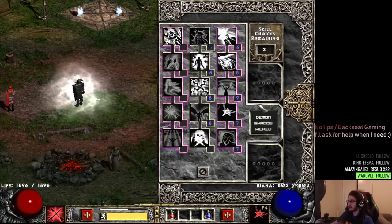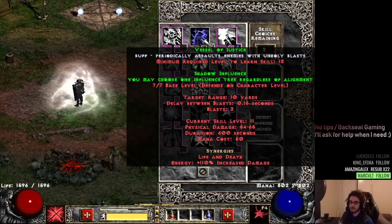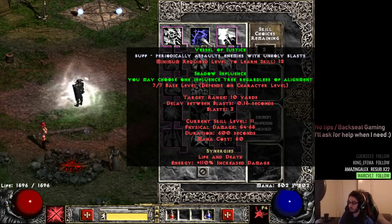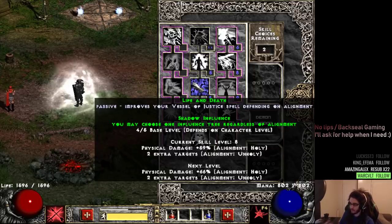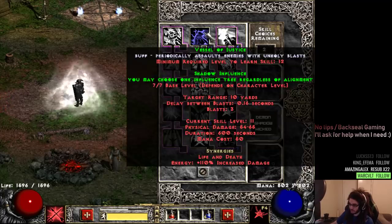The build we're playing right now is based on Vessel of Justice. Vessel of Justice is kind of like — you could say it's like Righteous Fire — it puts a buff on your character and every 0.16 seconds an enemy within 10 yards gets hit by physical damage. By utilizing life and death and being on the dark alignment, we get the advantage of extra targets, so we get like multi-shot on it, and this will scale up much higher.